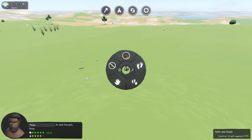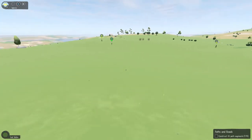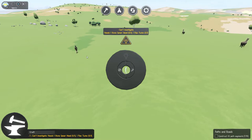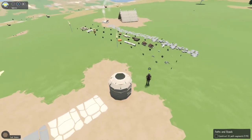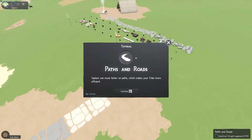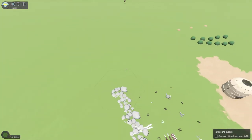A spear needs a stone spearhead and flax twine. We need to find some flax. Sapiens can move faster on paths, which makes your tribe more efficient. We've got seven out of ten paths. Let's do a cool little rock garden path.